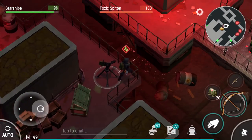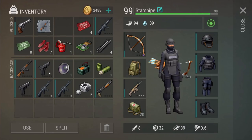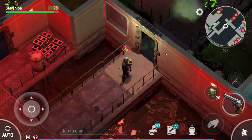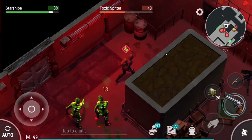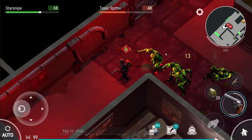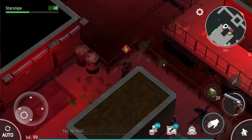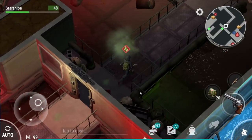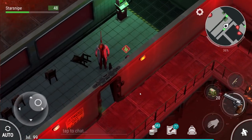We might try the bow, but it doesn't have great range. Going with Python number two instead — I've still got a good amount back at home. We can save the SCAR for the blind one himself. It's sad there won't be any more auto-shotgun, but we should still be able to take him out. That stretch of time when the shotgun was fully automatic was a beautiful stretch of history.